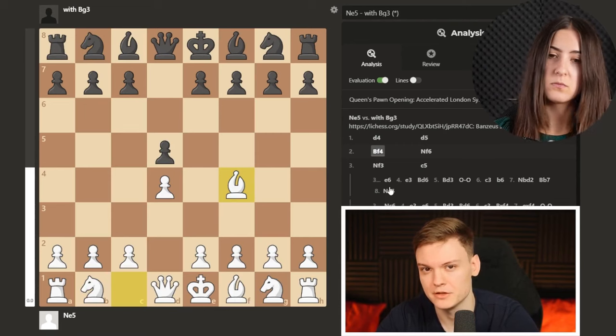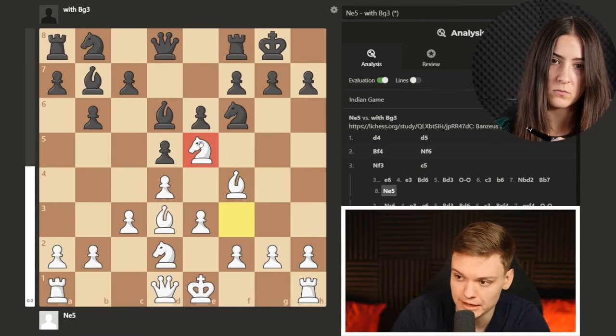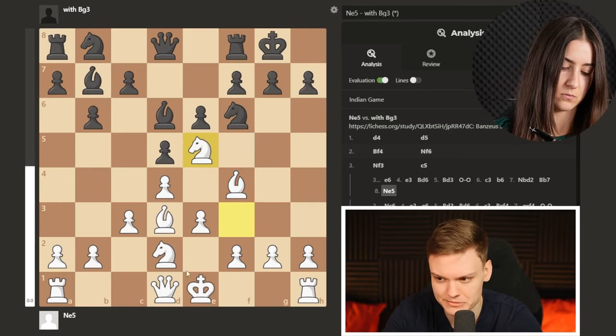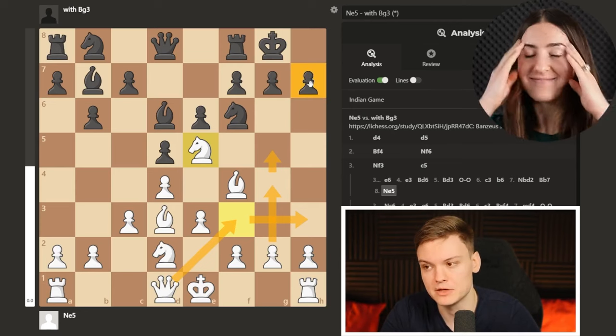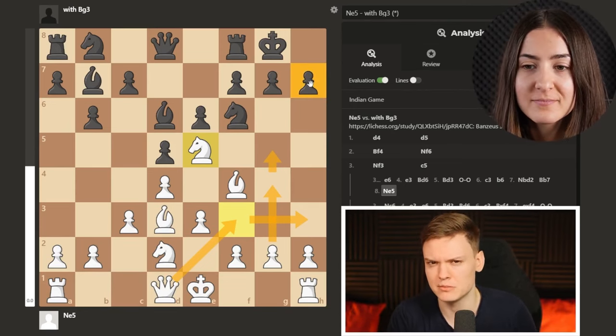This opening can result in three typical middlegames. The first is the knight e5 plan while having the bishop on f4, where you can play the very nice maneuver: Qf3, Qh3, followed by g4, g5 — the biggest idea being to try and checkmate on h7. This is the most important plan to keep in mind.